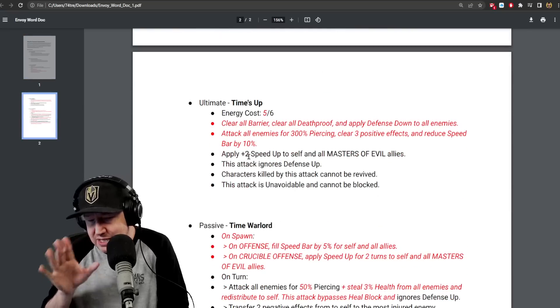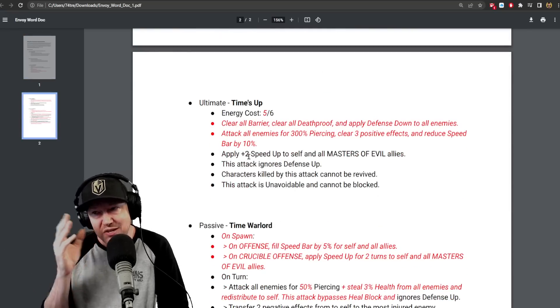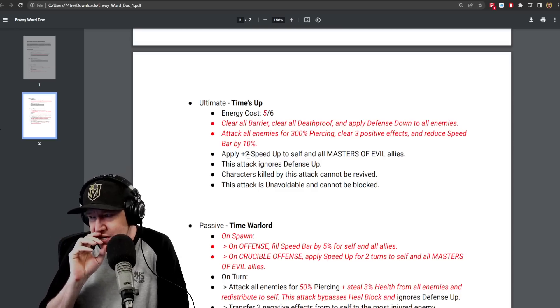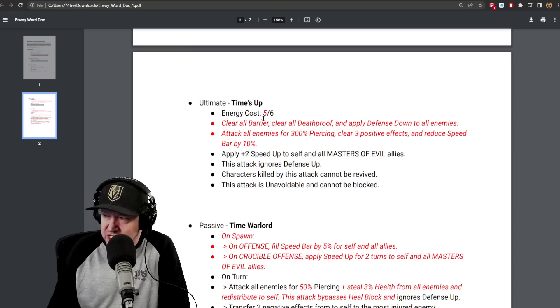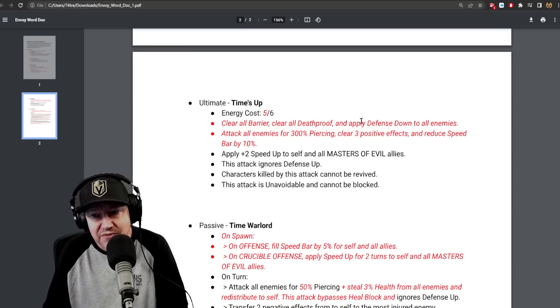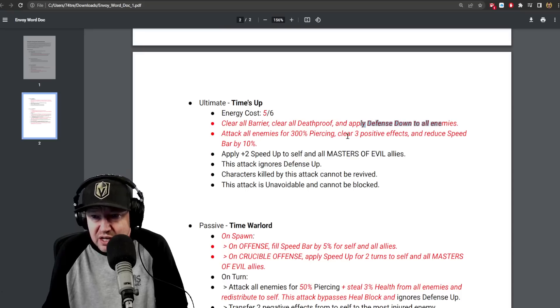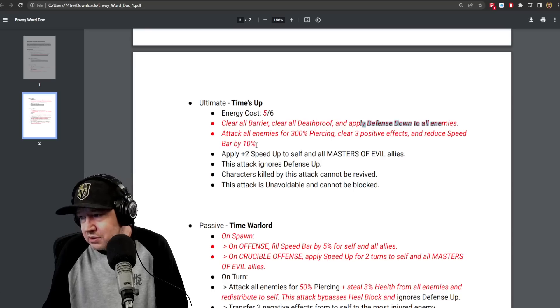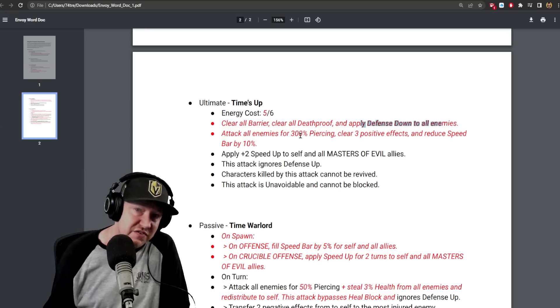Ultimate — and we're going to get to the interesting part. His ultimate, Time's Up, had an adjustment. Clear all barrier, clear all death proof, apply Defense Down to all enemies, attack all enemies for piercing, clear three positive effects, and reduce speed bar by 10% — in addition to all the stuff he did before.